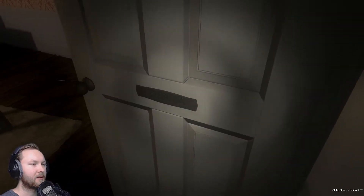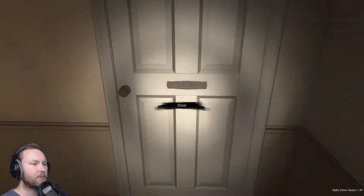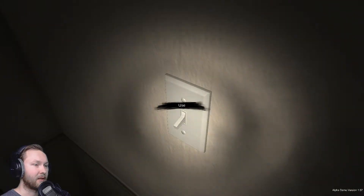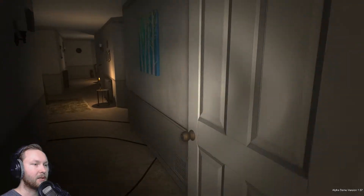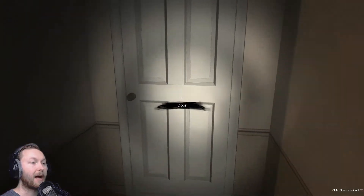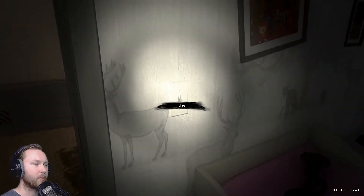Those rooms have animal names, so if we put the switches of those rooms up — the light switch, I think — then we can do this. At least we should be able to. So this is the snake room — put the switch up, go to the next room. I haven't tried this yet but I'm pretty sure that's how it works.